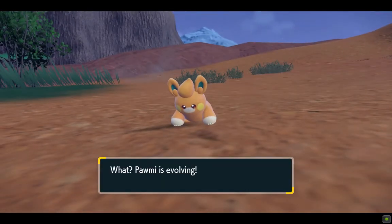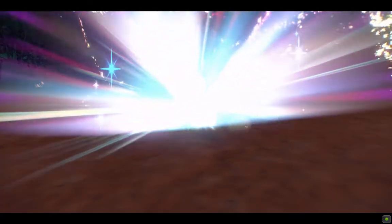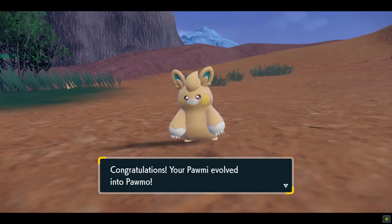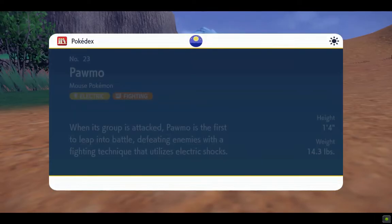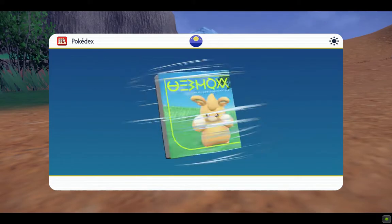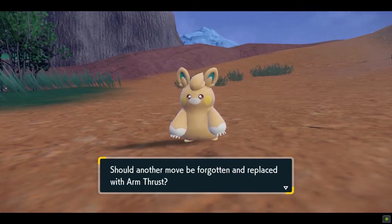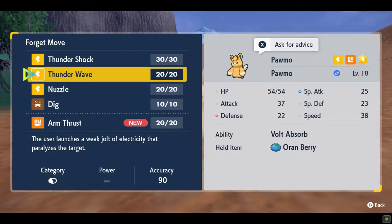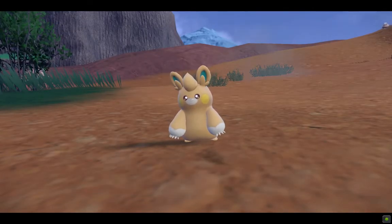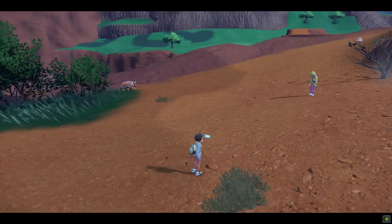Pawmi is evolving! Let's see what it evolves into. Pawmi evolved into Pawmo — the main difference I can see is it's bigger in size and running on two legs now. And it's no longer just Electric type — it's Electric and Fighting type now. That's great, we haven't had an Electric and Fighting type pokemon before.